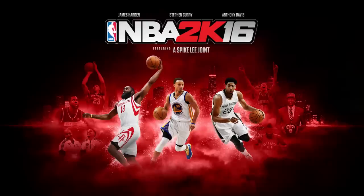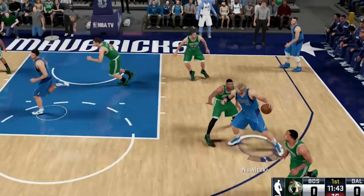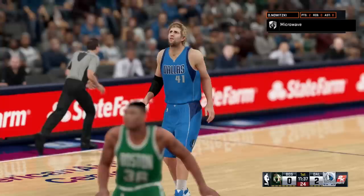2K16. Dirk an 84, but his post fade goes up to a 97. Here we go, Dirk — even though your overall is low, your fade's so high. Double teamed here, and it doesn't matter. This guy just doesn't miss on the post fade.